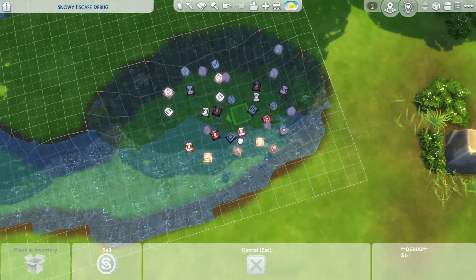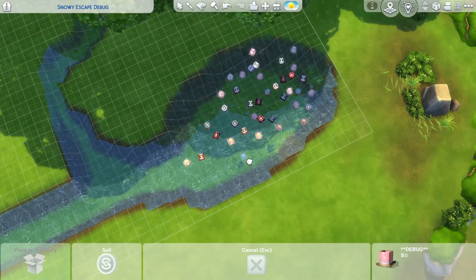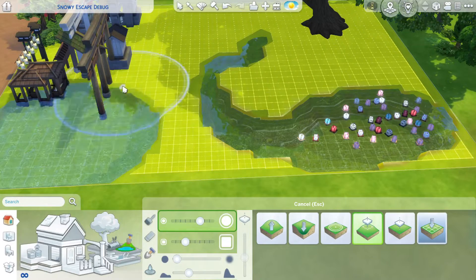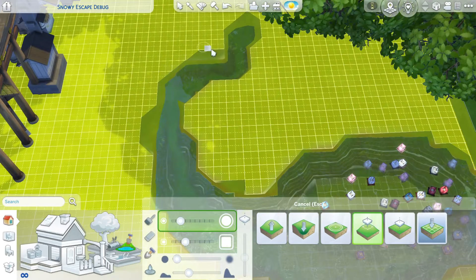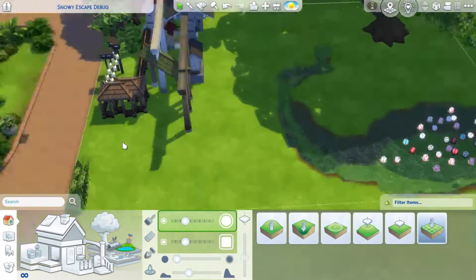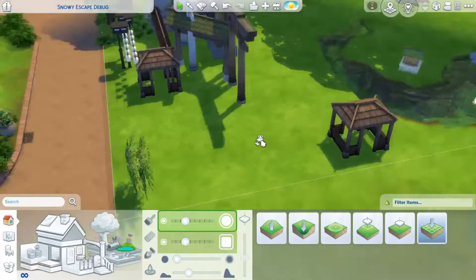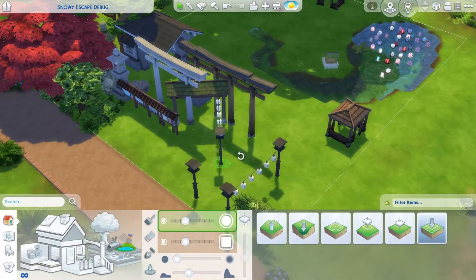What's also kind of annoying is that lanterns don't float on the water by themselves — you have to raise them up, which of course means more work. It would have been easier if they didn't sink down, but that wasn't possible, so I made do. I think it still looks cool.